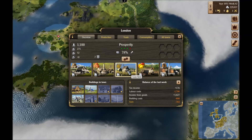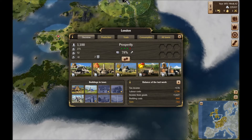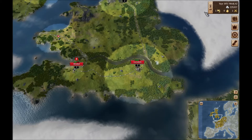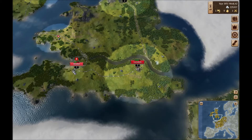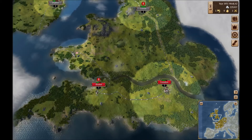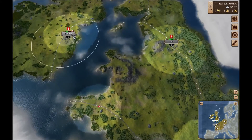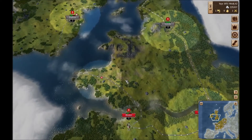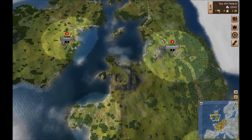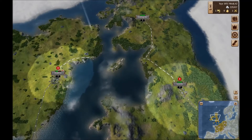Hey everybody, Brett from StarEastGaming here back with part 3 of our Grand Ages Medieval Let's Play. We are back in Britannia with our city of London. Last time around we built a second city, Bristol, and we built a road through western Britannia up to Dublin. That gives us an easier way to traverse between Ireland and Britain without having to go all the way through Leeds and halfway to Glasgow.